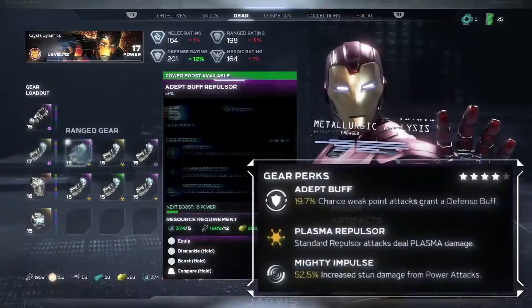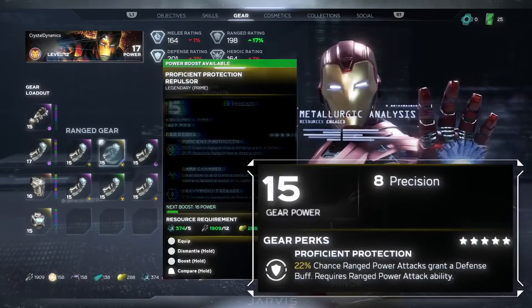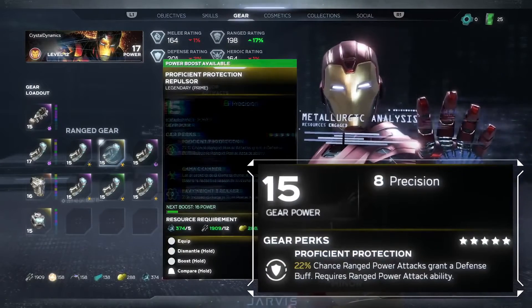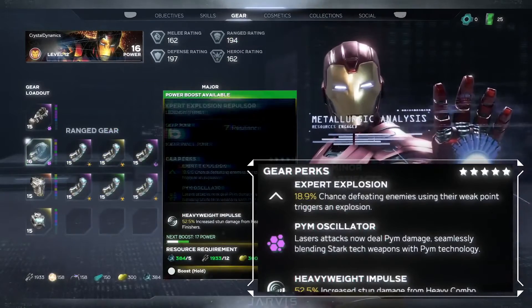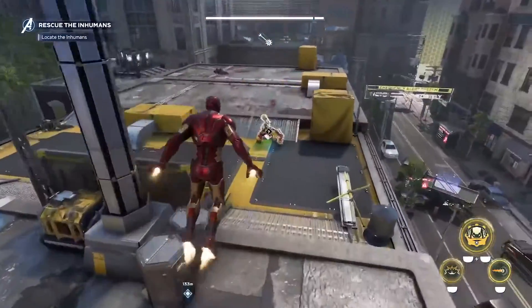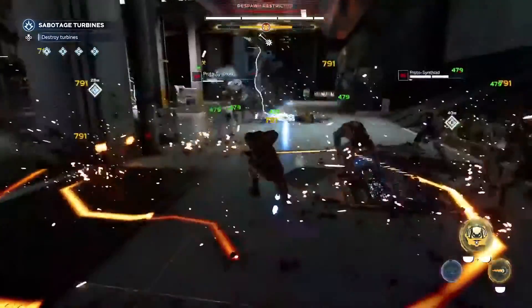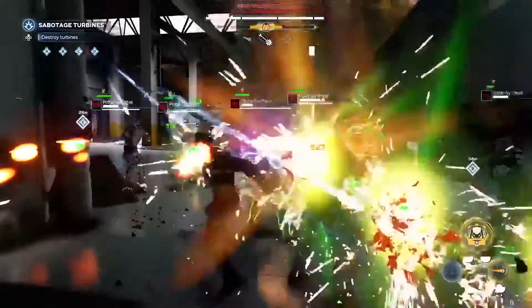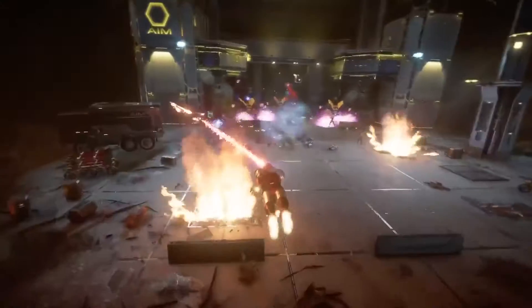Another way to customize your heroes is with gear. We've previously talked about the different rarities and how perks will give you powerful modifiers for even more customization. Some perks apply special damage like Plasma or Gamma, or cause status effects like Shrink, which will shrink enemies and reduce damage and defense. You can see Iron Man using Gamma Gear in this shot, and eagle-eyed fans probably noticed his laser sweep was green instead of red.